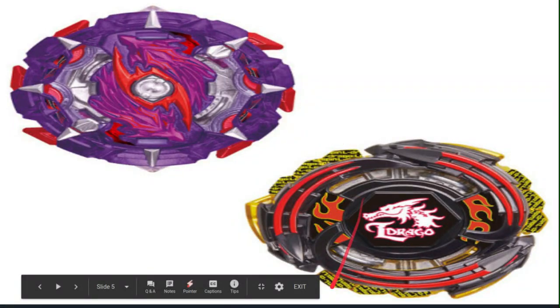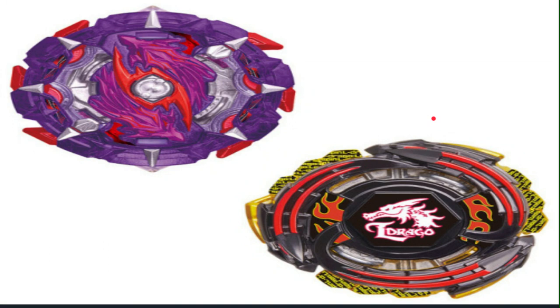Next bey we have is Lightning L-Drago. L-Drago is my favorite Metal Fusion — Metal Fight bey. It is really cool. I have Galaxy Storm Pegasus from the original Random Booster, which was really good. Lightning L-Drago is left spinning, so we are going to get something to counter Geist Fafnir, Wizard Fafnir, Dream Fafnir, and Longinus.